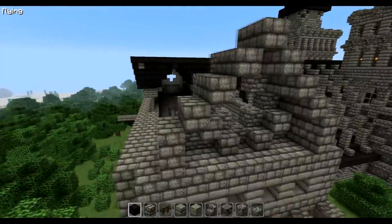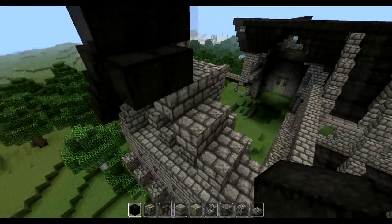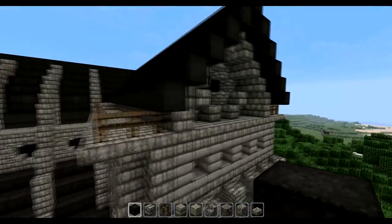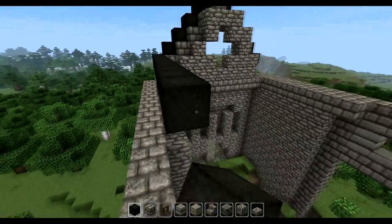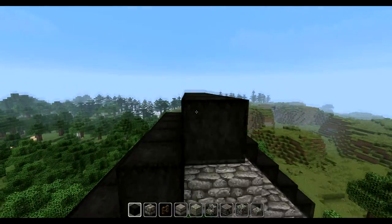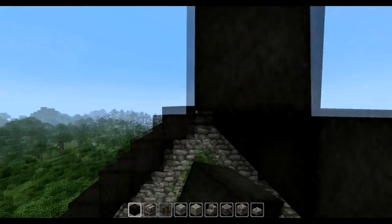Now we can start with the roof. For this I change to the normal fly mode — not mod, creative fly. Okay, nothing special here I think. We can just build the roof row by row, but we can't connect it yet because I have first to correct the height level of the structure.